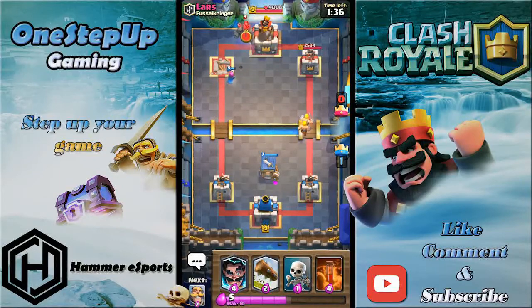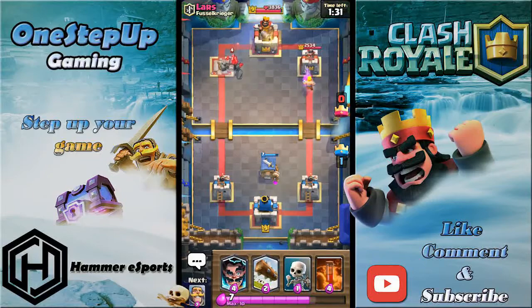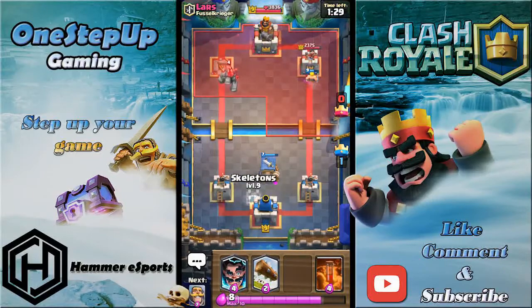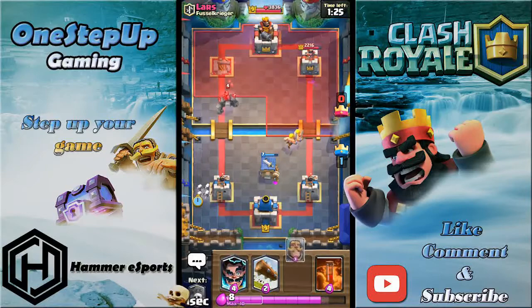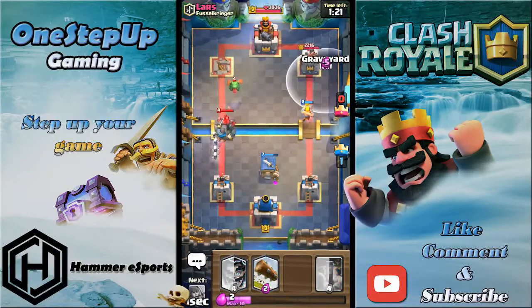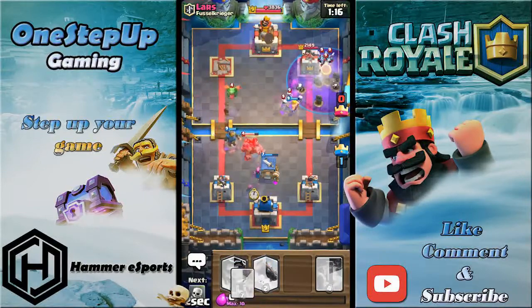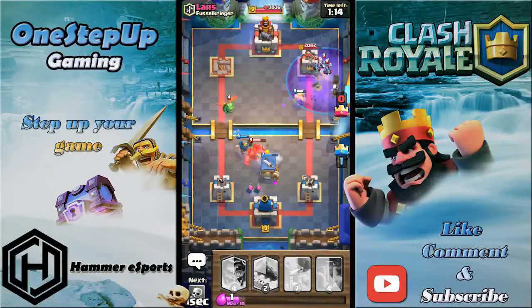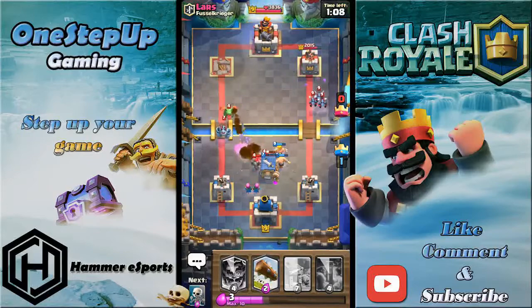That barbarian hut placement is pretty good because it's gonna pull that golem. I'm gonna play one-elixir skeletons here so I can cycle back to my graveyard, and I'll put a knight here. Now I can put my graveyard down because the barbarians are tanking for it. I'll play archers here.